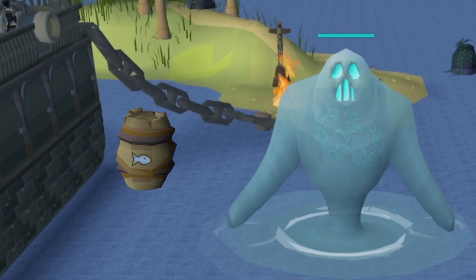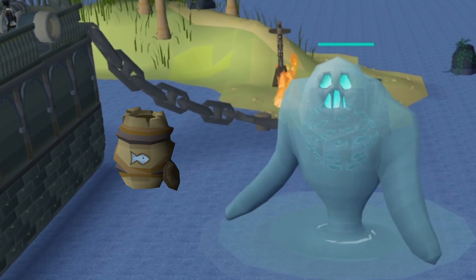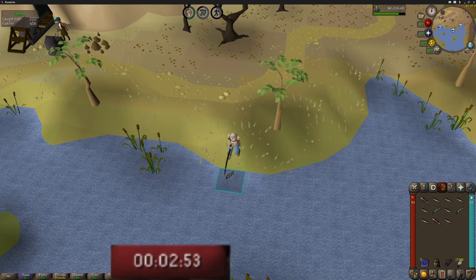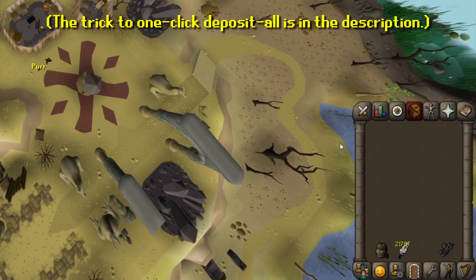Thankfully, there's an even more AFK way to Barbarian Fish. The Fishing Barrel is a reward from Tempoross, which holds an extra 28 fish. With Runelite or the Steam Client, you can click the bank chest from the Barbarian Fishing spots on Mount Quidamortem. This method takes a minimum of two and a half minutes to fill your inventory, then it's just one click to the bank, three to deposit, and one more back to the fishing spots.